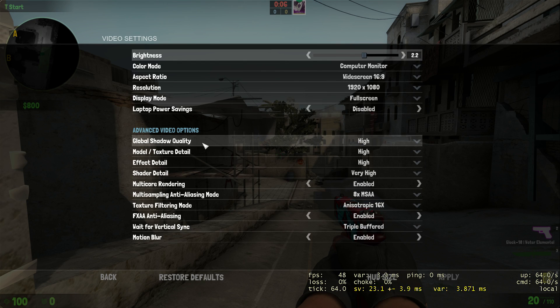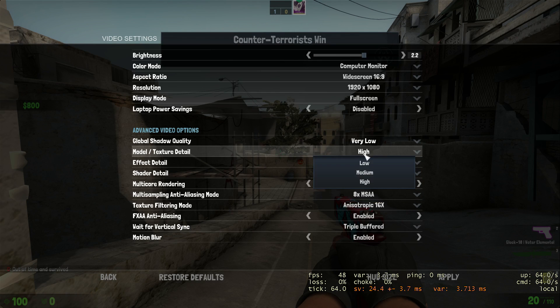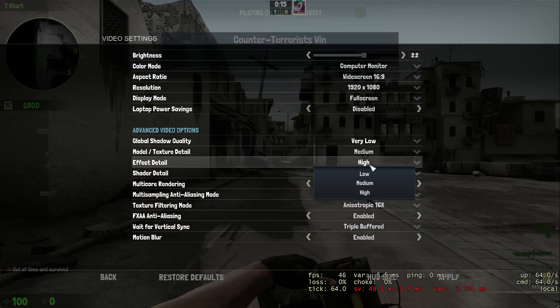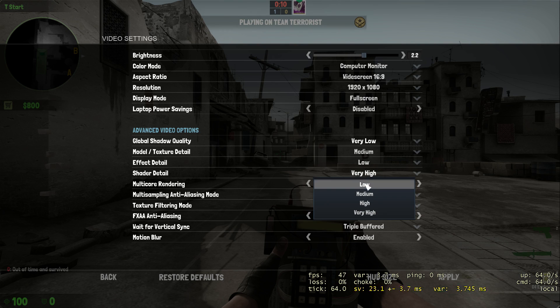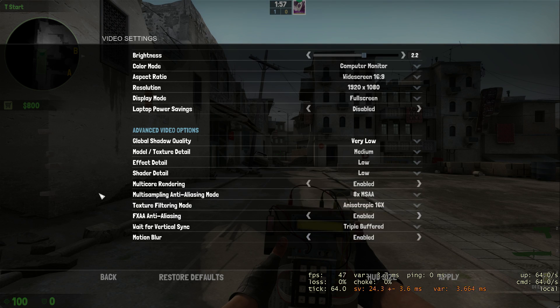Global Shadow Quality — put that on Very Low. Then, Model and Texture Detail, I put it on Medium. It's really up to you; it doesn't make much of a difference. Effect Detail, I put it on Low, because I don't really see that much of a difference. I hate shaders, so I put that on Low as well. Multi-Core Rendering, I put it on Enabled, because I have multiple CPUs — four cores.